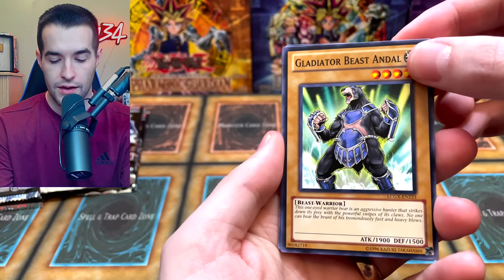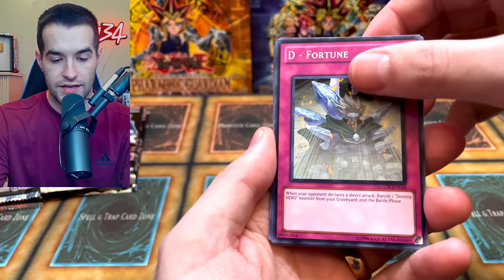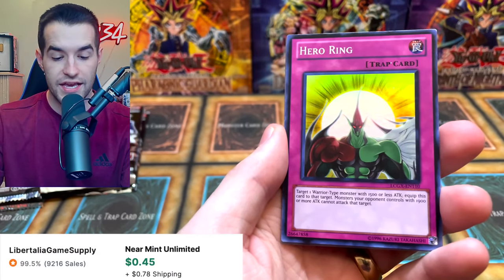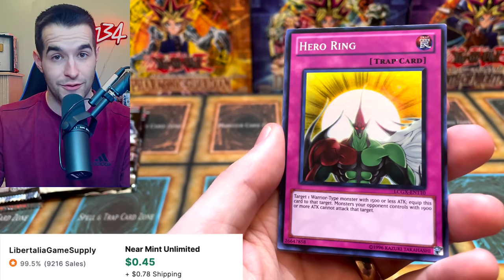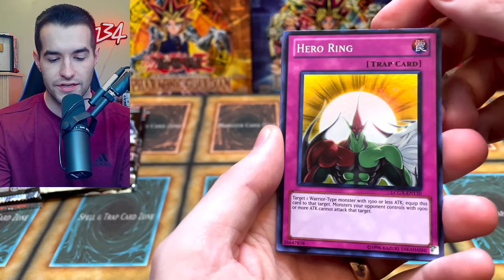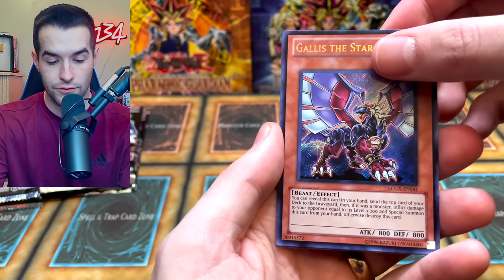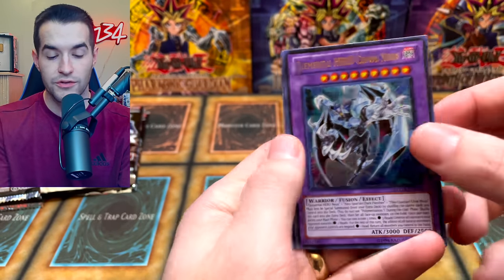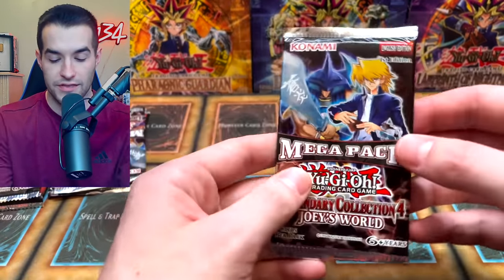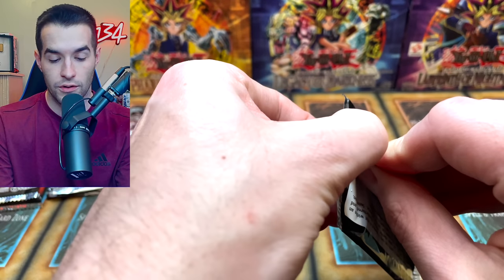Can Legendary Collection 2 pull away? Gladiator Beast - very cool. This doesn't have weird Joey text, does it? No, it has to be one of his specific cards. Hero Barrier, Elemental Hero Lady Heat, Hero Ring - that is a very cool looking card, I think this was first in a Duelist Pack, probably Jaden. That looks incredible, I love that card. Gallus the Star Beast - that's cool as well. Elemental Hero Chaos Neos and Gladiator's Respite - that one was a little underwhelming compared to the others, but I like that Hero Ring. That looks really, really cool.